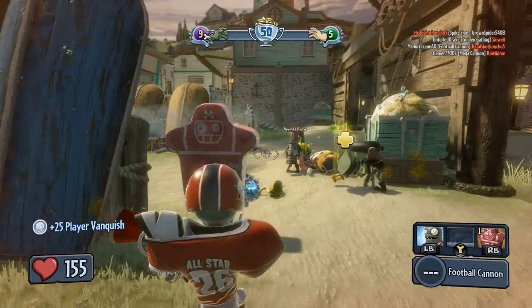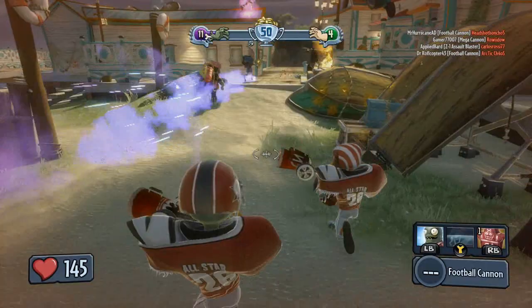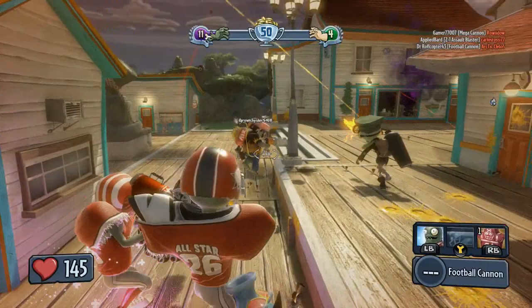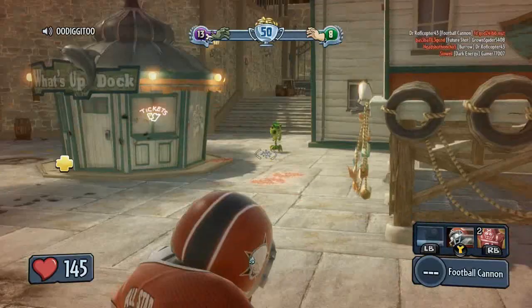I'm going to revive you if I can stay alive. This will take about nine years but we're going to eventually get there. I want to launch an Imp Punt, get this star, but I also want to get a couple kills. Kick it away — it goes about 15 yards and it's no good. Actually, a punt can't be no good, it can be terrible though. We're winning 13 to 8.